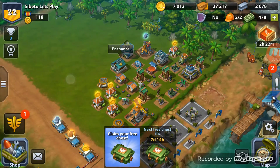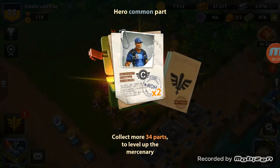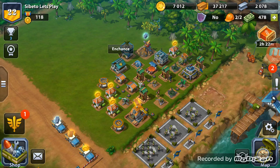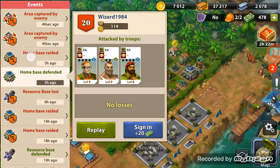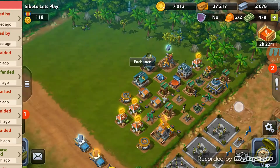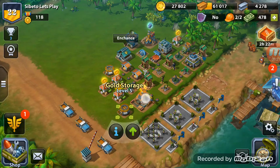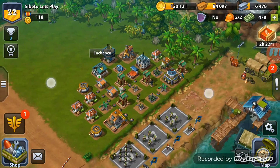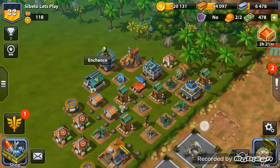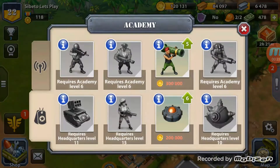Hello all and welcome to another episode of Let's Play. Let's start by opening our chest — we get the parts as per usual. I've been raided a little bit, defended once successfully, then got beaten the next time. Let's collect our resources: we've got 6,478 metal, 120,000 gold, and 84,000 wood.